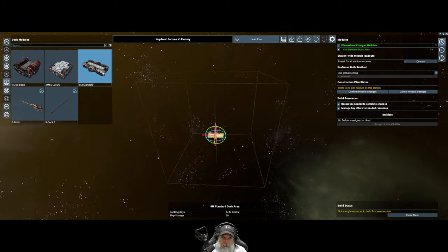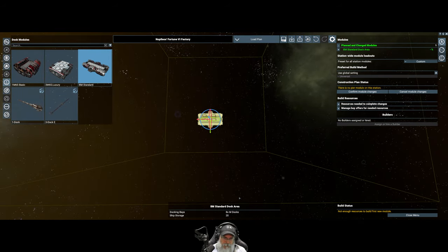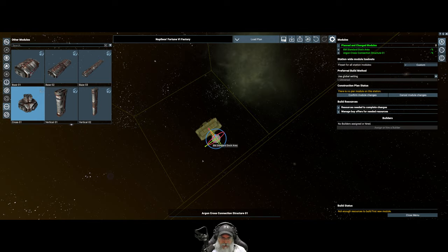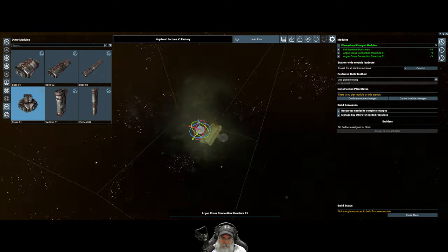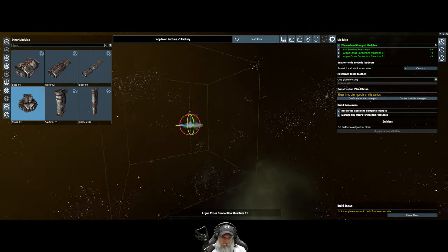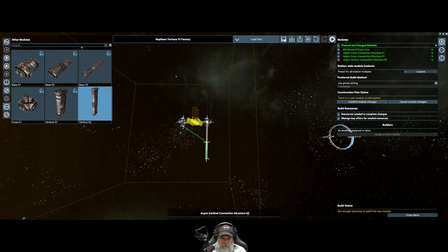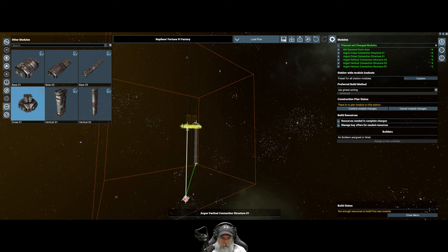Now we're going to push it back a little bit. What we're going to do now is grab a cross piece and plop one on each side. Then we'll grab a vertical two-piece - I believe we need two of these - and then one short vertical. Then we'll put another cross piece there.